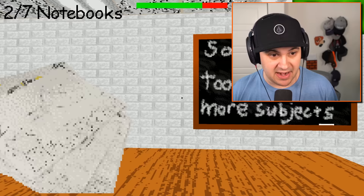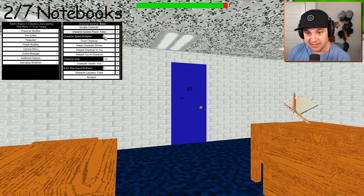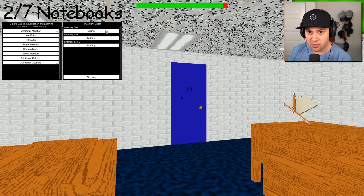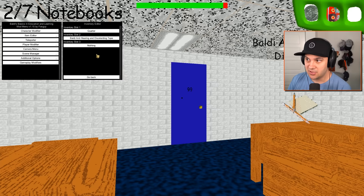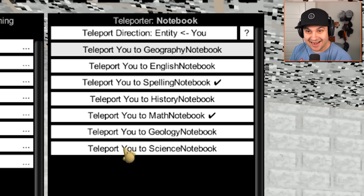By the way, this is just regular Baldi's Basics — not a modified version other than the ability to use this mod menu. Apparently, we can also make Baldi friendly. There are so many options. You can edit your inventory slots — I can give myself any item. I'll put the Baldi anti-hearing and disorienting tape in my inventory. That's amazing.